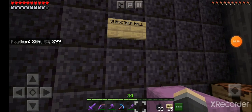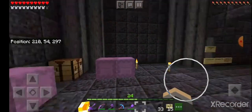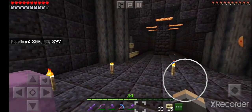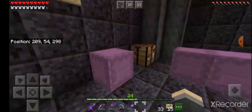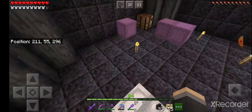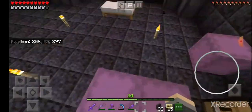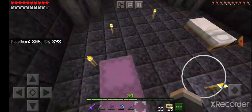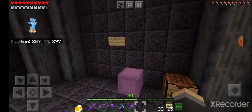There we go — I have it written down on the sign so I remember that this way is going to turn into the subscriber hole, where, when it's done, I will move the subscriber wall from there and put it down there. Who knows, I might do a few special rooms or something to put the different subscriber halls in. I don't really know what I'm going to do with that, but I'll figure that out when I get to that point.